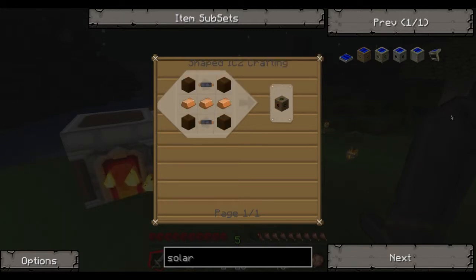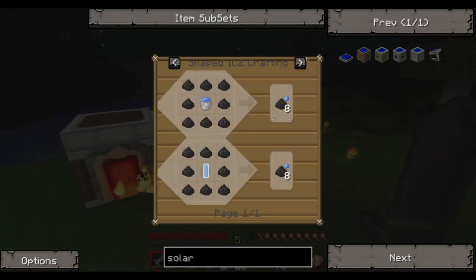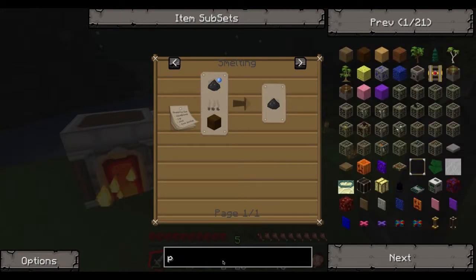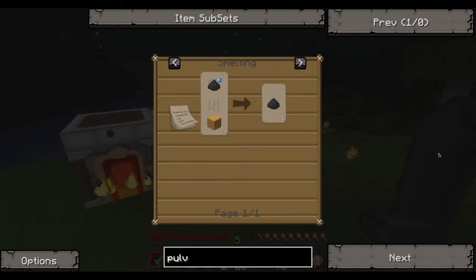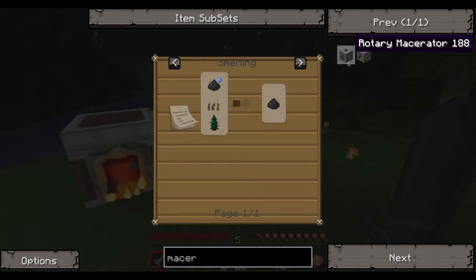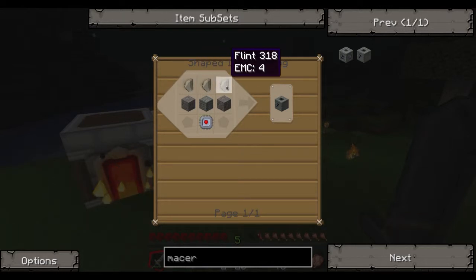We need copper basically. We have copper, then copper and coal dust, which is made from coal in a macerator. So we gotta make a macerator. We can start with making a pulverizer actually — oh, there is no pulverizer. It's called a macerator. Tell us in the comments what it's called.